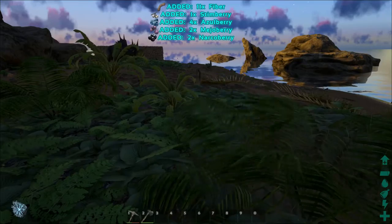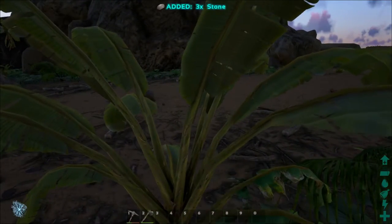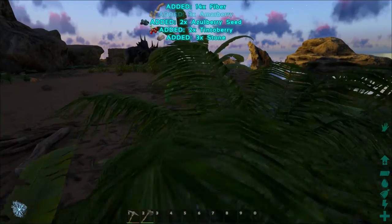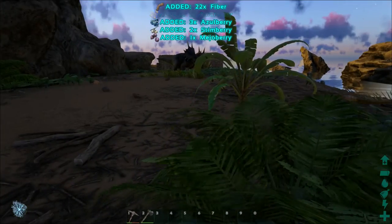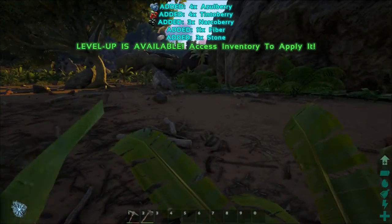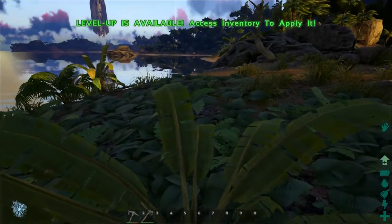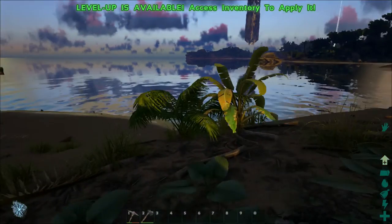As you can see, it's quite easy to get lots of berries. You just keep going around different bushes gathering the berries up, and the stones are very useful as well for when we get on to making more items. We've just gained a level simply by gathering, which speeds up your experience gain. It really is all good in ARK.